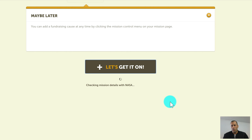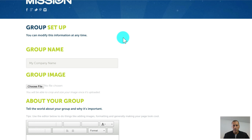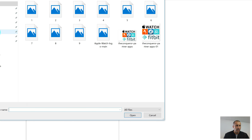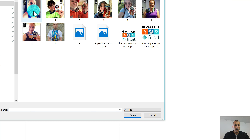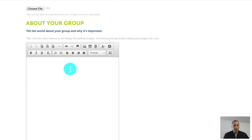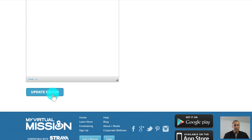We wait until the mission loads — sometimes it can take a long time, especially with snap-to-road routes, so just be patient. Now we're going to set up our group profile. We have the group name from the setup. We need to choose a group image — I'll select a file, something like one of our users holding a medal.